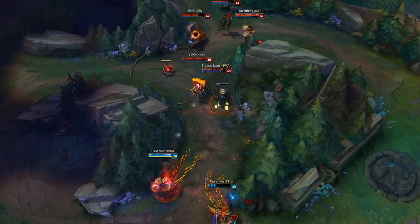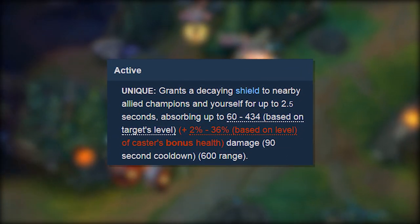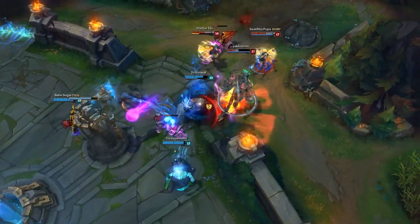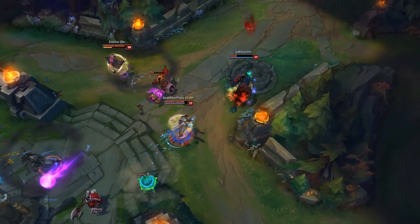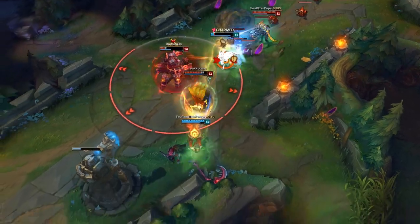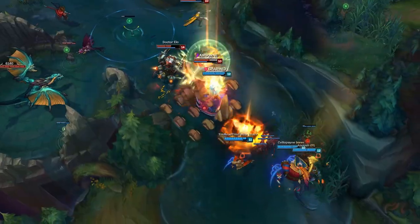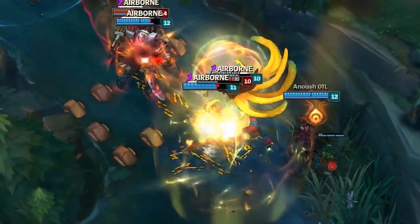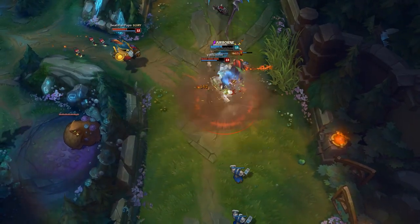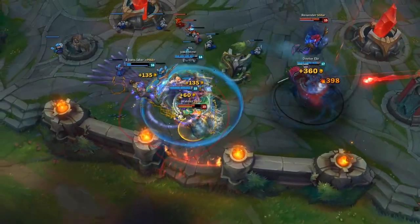Along with its tanky stats and active, Stoneplate also has great synergy with Locket. Because Locket's shield gains extra percentage based on the caster's bonus health, activating Stoneplate immediately before using Locket during a teamfight gives your team a shield bigger than a big banana. Who do you build Stoneplate on? You build Stoneplate on tanks, you dingus! Build it on Galio — Double Gargoyle! Build it on Rakan — I'm gonna live forever! Build it on Bard — Mega Bard! Build it on Cho'Gath — that combo is busted. Build it on whatever tank you want, it'll still be good.